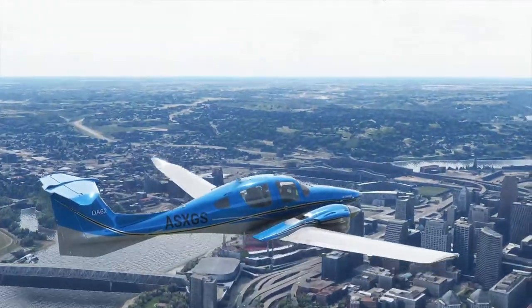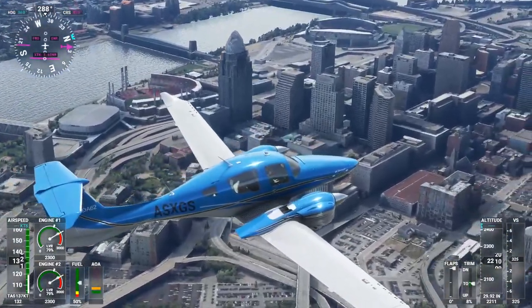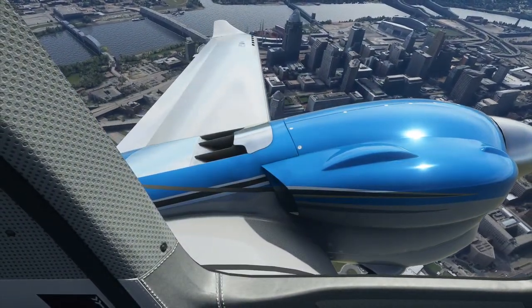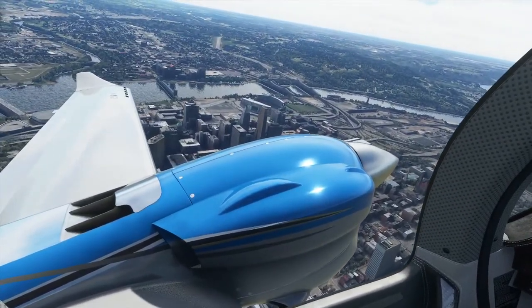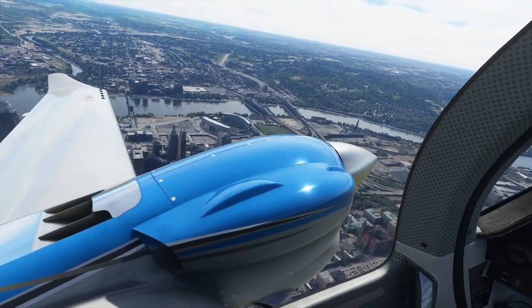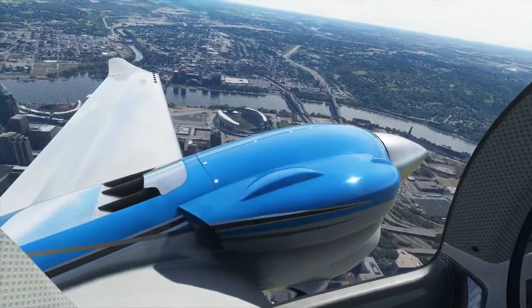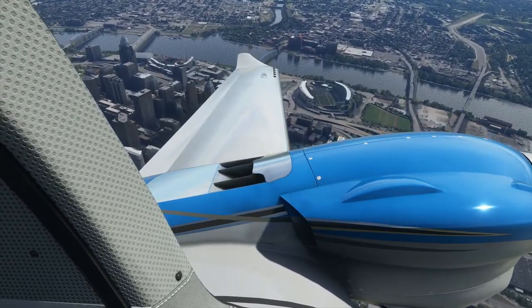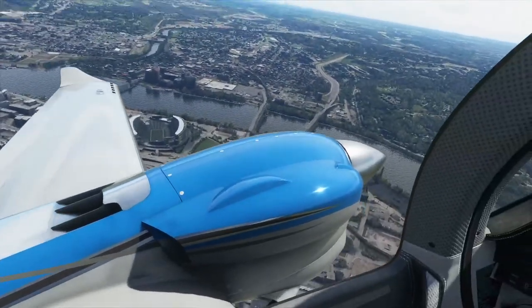There's beautiful Cincinnati over here to our left. If you look to the left of my wing, right there is going to be the Cincinnati Reds baseball stadium, and over there is the Cincinnati Bengals stadium. They're basically right next to each other, and the bridge right there is how you cross over to the other state. We're going to fly around the Bengals stadium.